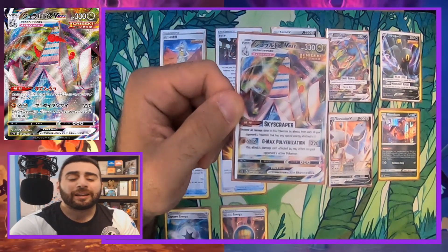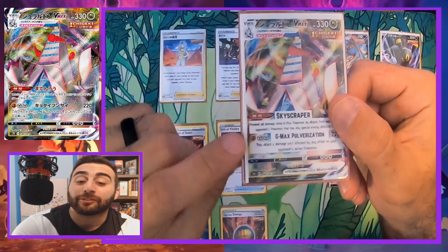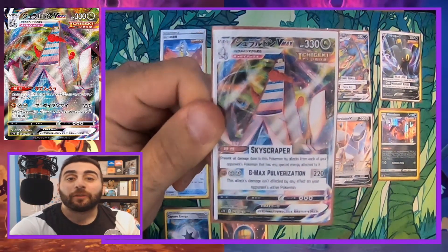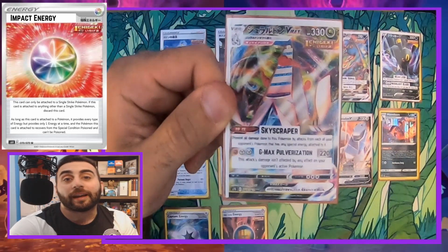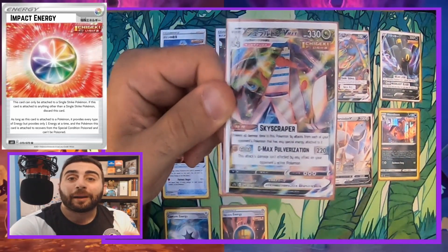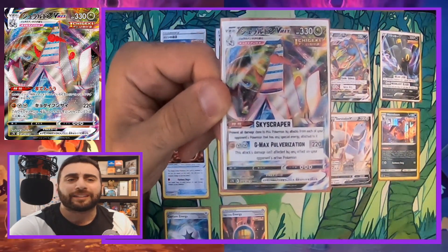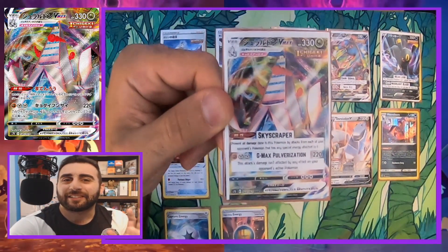It's almost like G-Max One Blow except less energy, though it also does less damage. The combination of energies is a fighting and two steel energies, so we have to run double energy alongside metal energy. We also have Impact Energy, which provides one energy of every kind — only one at a time — and it can only be attached to a single strike Pokémon. It's not affected by Houndoom or Urn of Vitality, which is unfortunate, but we have another route to get energy where we need it.